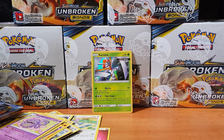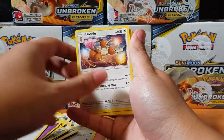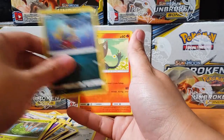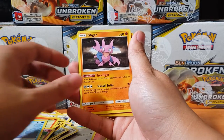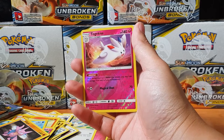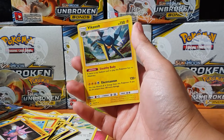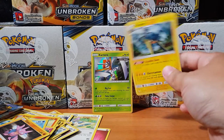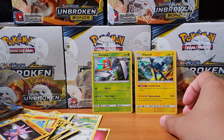Those hyper rares — where are they? Show yourself! Dodrio, Metapod. Come on! Clefairy, Seel, Nidoking, oh Togekiss — look at that, looks like a bloody airplane! And for the rare — oh, a Vikavolt holographic! So it seems like the holographic crew is here to start off our part one.